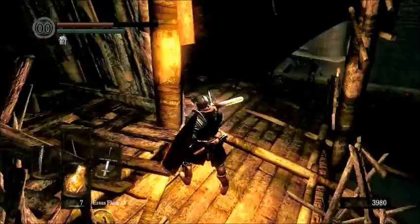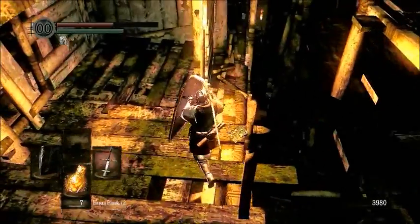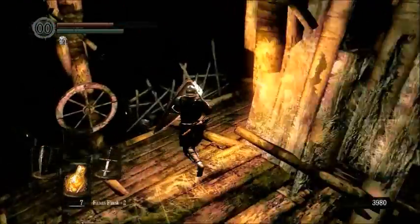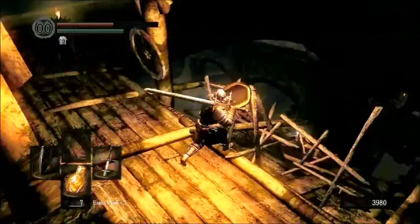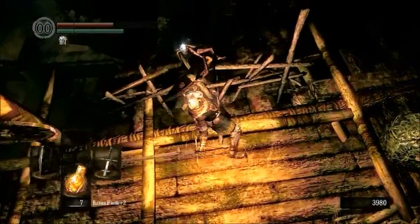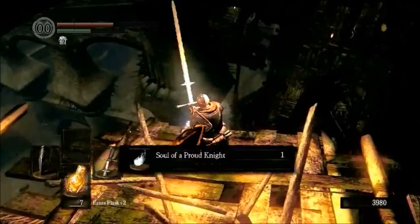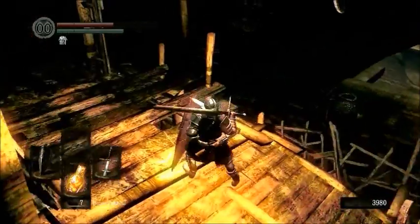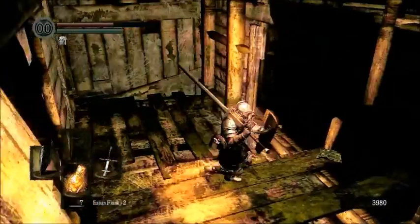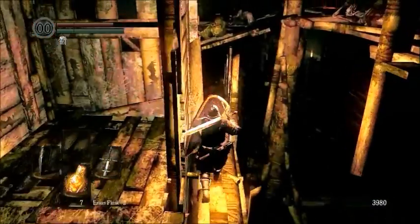There's a little item down to the right, but we'll get that later because there's a bonfire off this way. Actually, let's go ahead and grab that item down there. You won't fall off, don't worry. It's just some more souls — we're going to have an overabundance of soul items after we're done here.